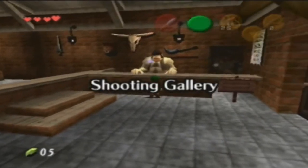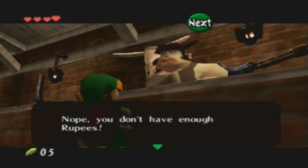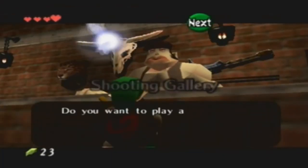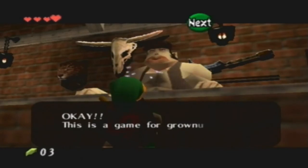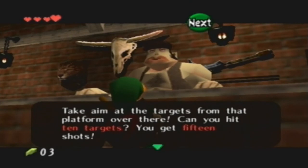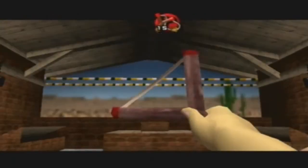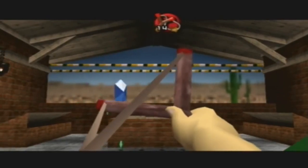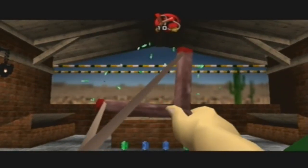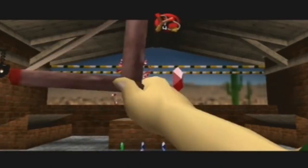Let's talk to this guy. 'Do you want to play a game? It's 20 rupees to play.' Yes, I do! Now we have enough rupees. 'This is a game for grown-ups - Hyrule's famous shooting gallery. Take aim at targets from that platform. Can you hit all 10 targets? You get 15 shots.' So we want to use our slingshot to hit these rupee targets. With the GameCube controller the aiming is a little more fidgety because this was emulated on the GameCube in a way.